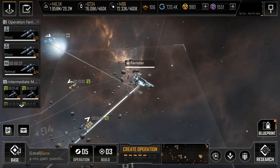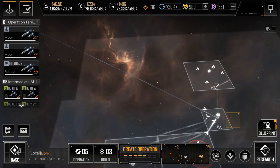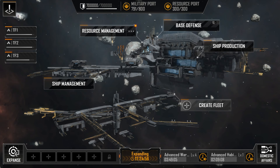Navigation. We'll call the first screen the map view or expanse view, since you have overall strategic vision of space around you. You can zoom in and out and scroll around. The map view is what you'll use to plan your various operations, which we'll cover in more detail later. There's also a base view, which is where you manage your own starbase. You can hit base in the bottom left to get to it. If you're zoomed out, you might need to hit base twice, as the first will just take you to your base rather than into it.